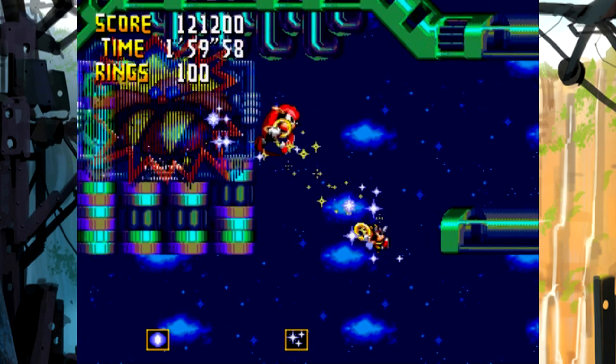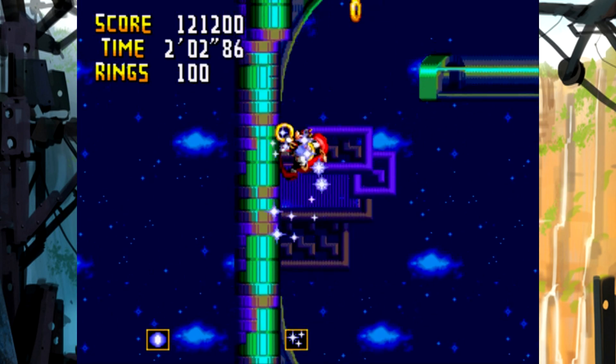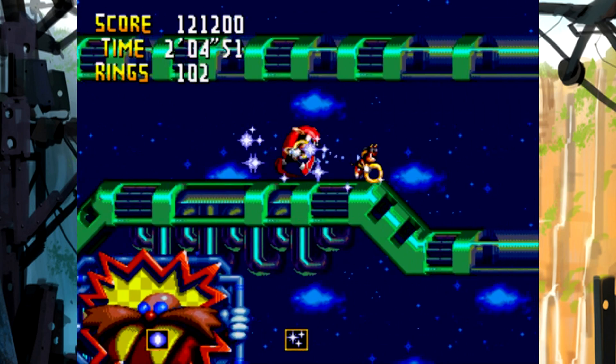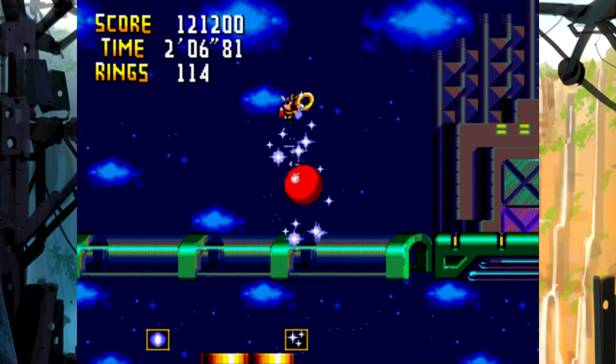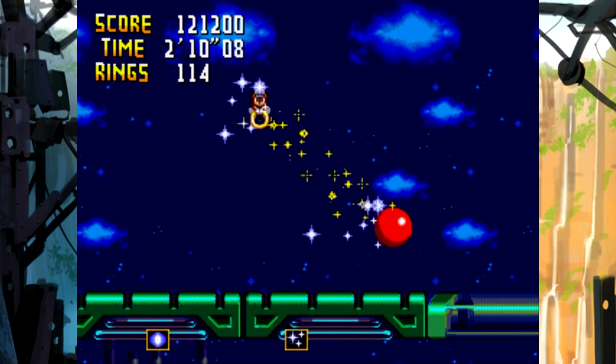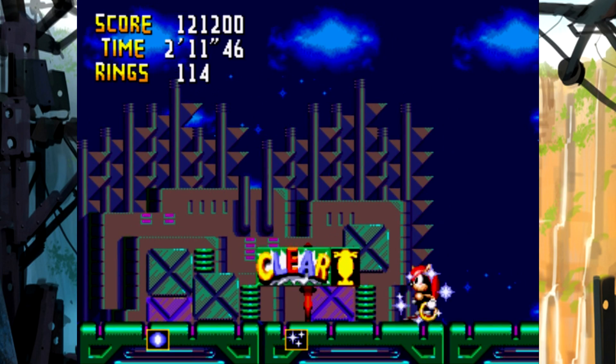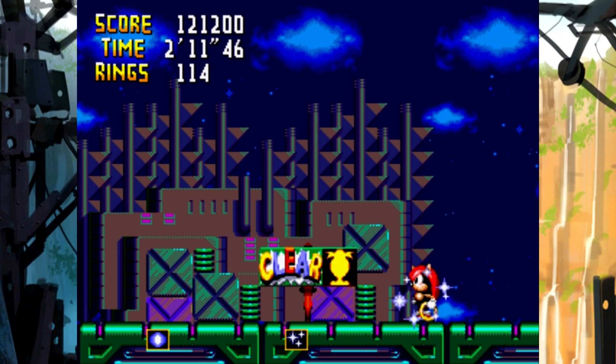We can go around and grab that invincibility shield - awesome. Let's go Mighty. Go around this loop, and this one. Bonus stage! We can't head down there now - I hate those springs. Oh well, I think we're at the end of the level anyway. Yes, there we are. We are heading to the special stage once again.